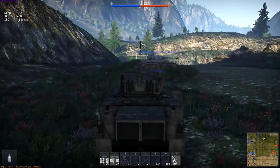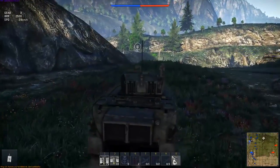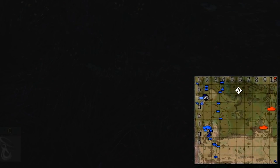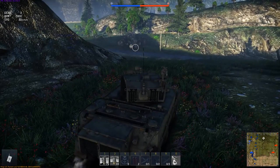Here we are, finally on the battlefield. What can we see from the interface? In the bottom right corner, there's a traditional mini-map that shows enemies in red, friendlies in blue, and strategic locations to be captured. On the left is a miniature model of your tank that is nice and undamaged — that won't last long, though. Soon, you will be able to see which modules are damaged.